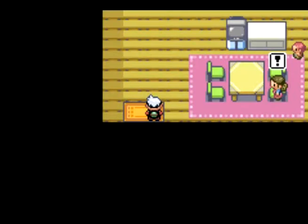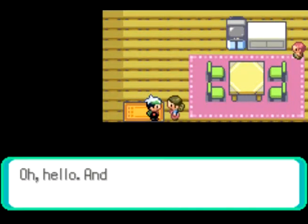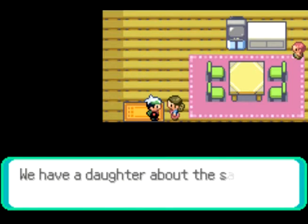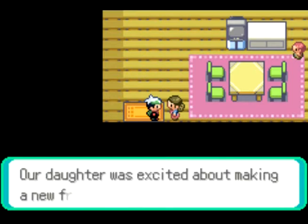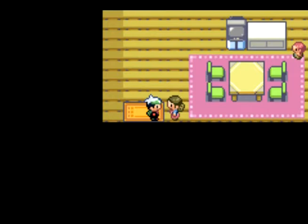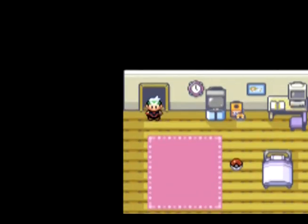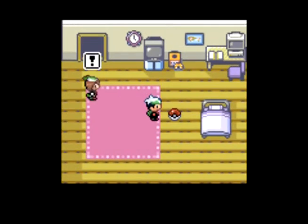Here's the place we're supposed to go. This lovely lady comes over — she says she has a daughter and she probably wants you to be her boyfriend or something. You go up here and there's a free Pokeball! Let's take it!